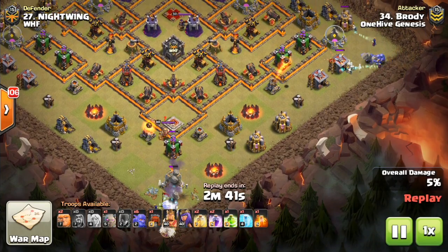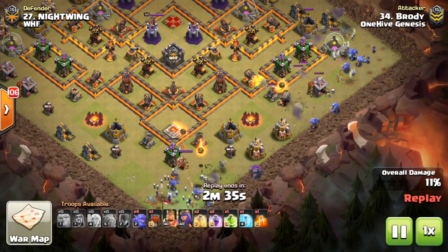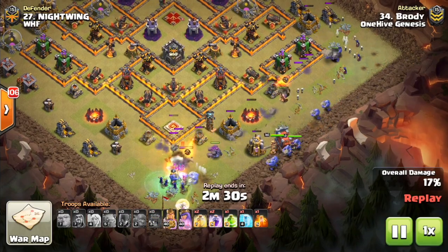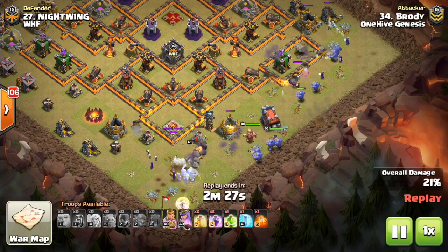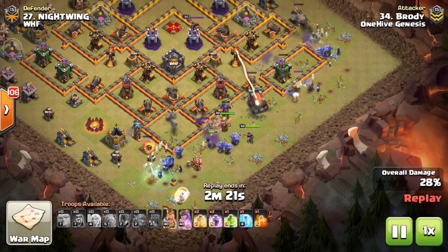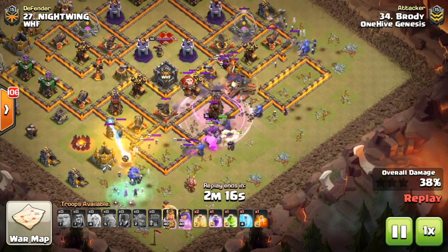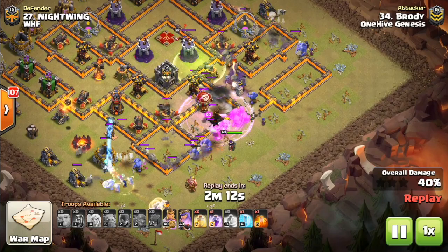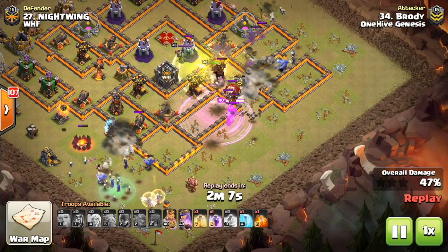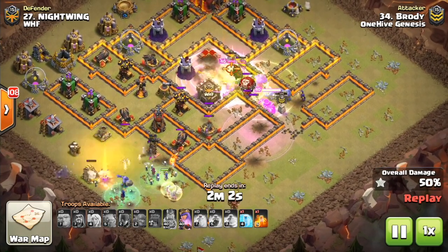Here's an attack using this strategy. You want to use healers where air defenses aren't guarding — as long as they're about one layer deep, that's fine. It's not like a queen walk; the kill squad will get the air defenses taken out in the middle of the base, so you don't have to worry about healers wrapping into range. There's a bomb tower and a giant bomb to worry about, but the healers will heal bowlers sometimes too — whatever's being healed is tanking for the witches.